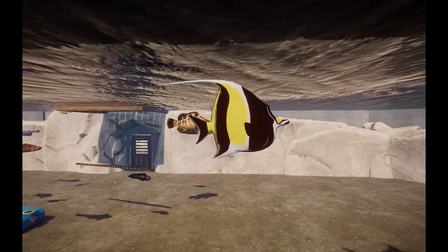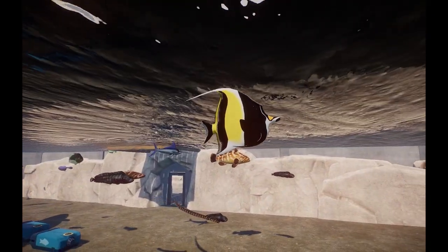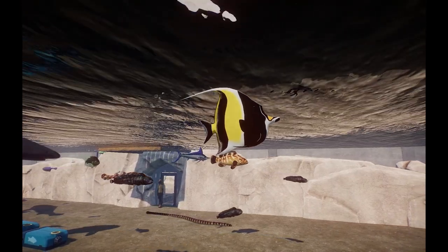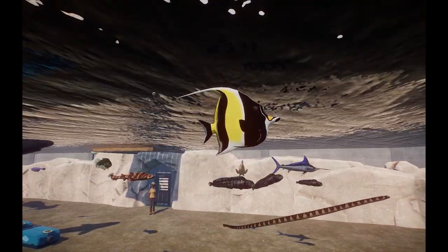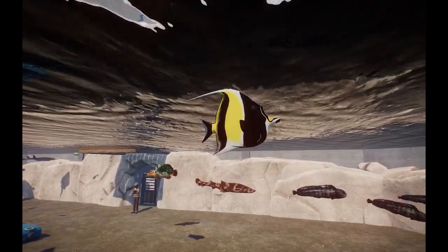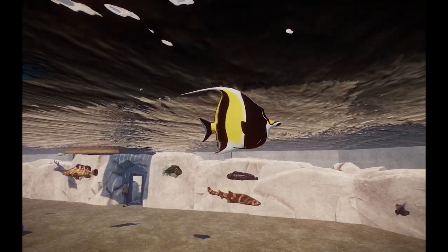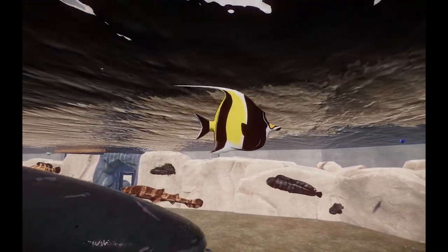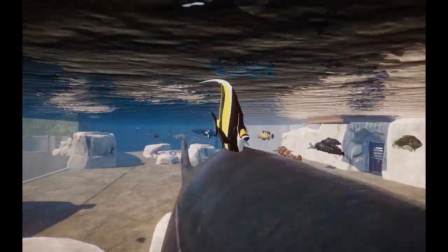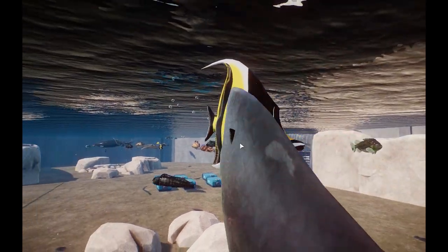The Moorish Idol — you guys may know this guy as Gil from Finding Nemo. These guys are very emblematic of Indo-Pacific reef life and are a really popular fish in Hawaii. They've made their way onto the pet trade as well, very much popularized because of Finding Nemo. Their beautiful coloration really speaks to how gorgeous this animal is.